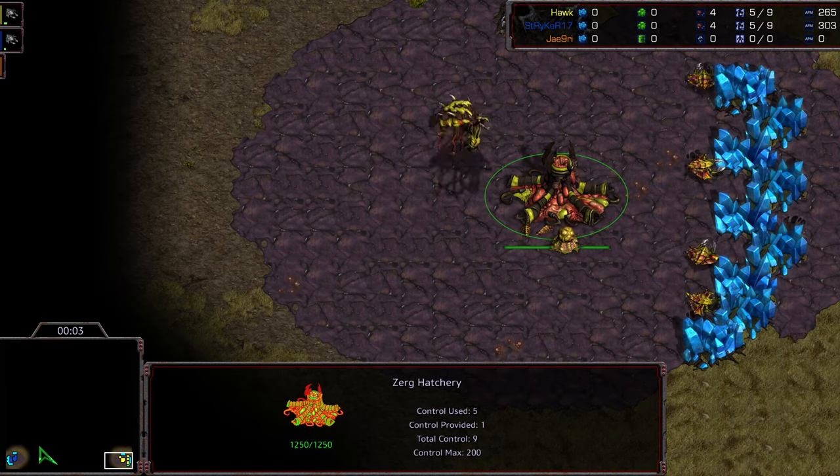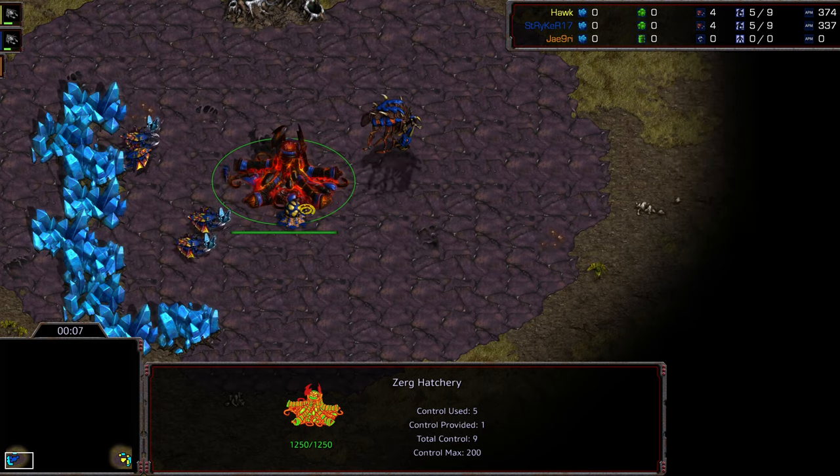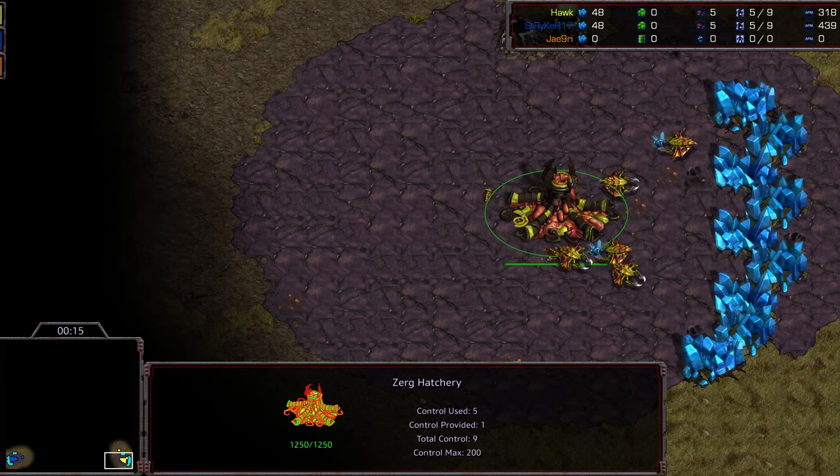Do another commentary, Dombe Diggity. This is going to be another ZVZ. Bottom left-hand corner, we have Striker starting as the Blue Zerg — that is Striker SC on Twitch TV. Bottom right-hand corner, we have Hawk, which I think is Hawk SC. Check the description; it will have the streamer information.